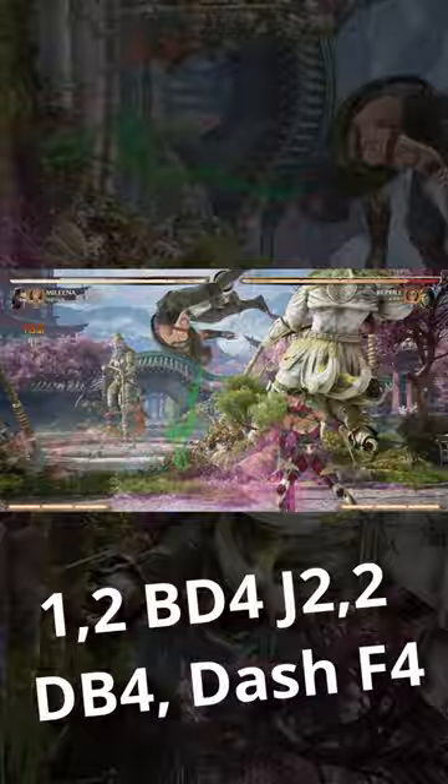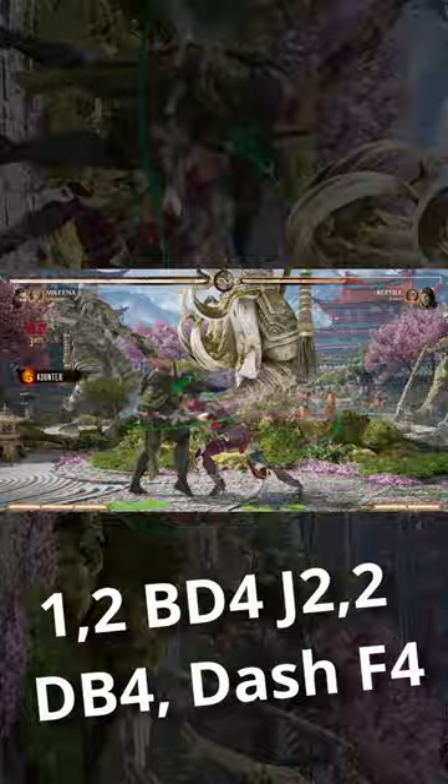These are the only combos you need to know in order to play Melina. From any of her strings, she can combo into ball roll, aerial 2-2, air ball roll, and then forward 4 or 3-4 as an ender. These will be meterless 30% easy combos you can always do.